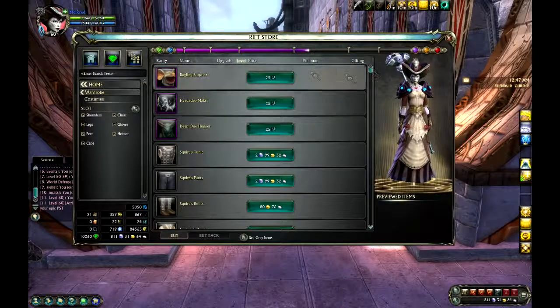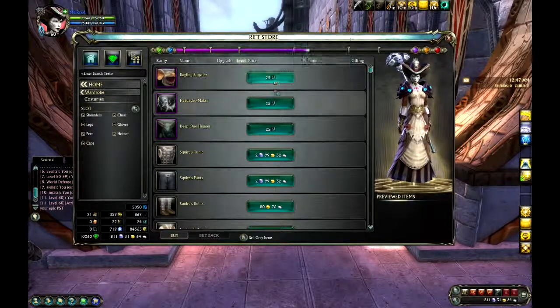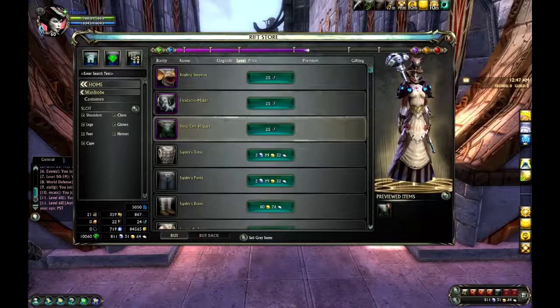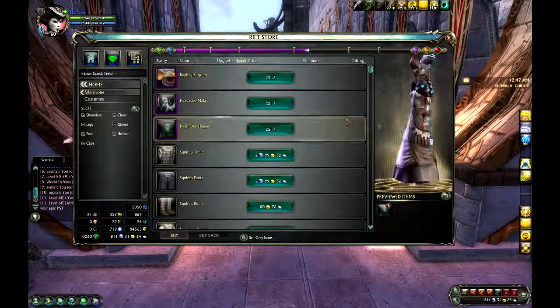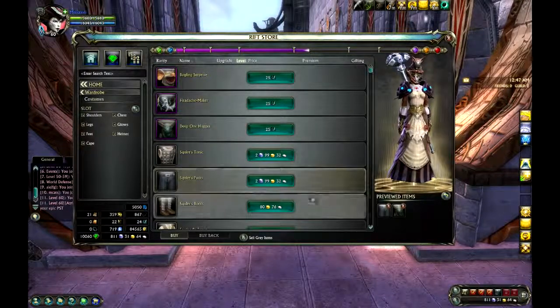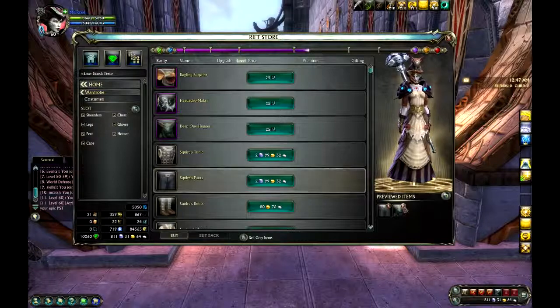There are a number of costume options. Here's a good example of something that you cannot buy with cash store currency — that's lucky coins returning in artifacts. You can try on one item at a time, and if you try on multiple items, you can also remove them one item at a time, which is pretty cool.